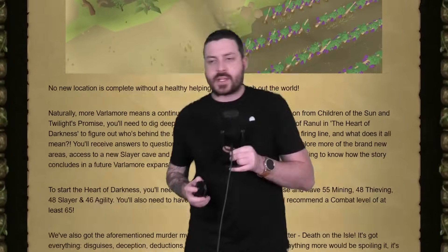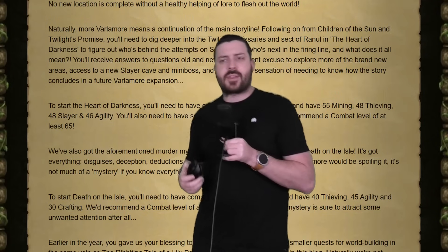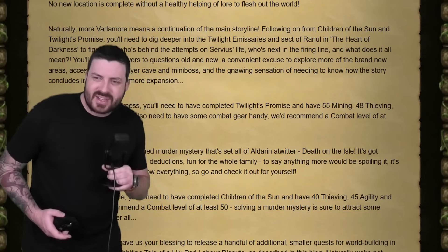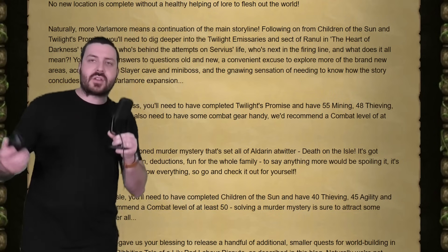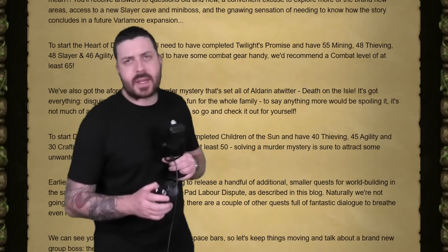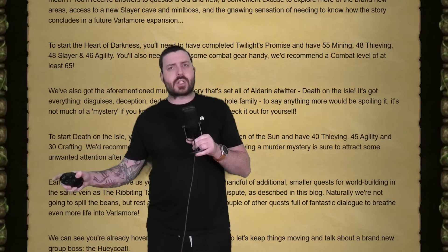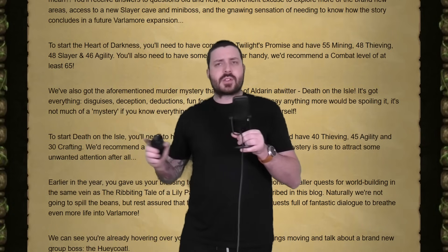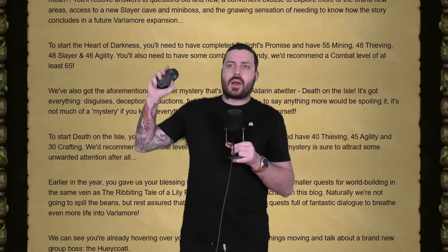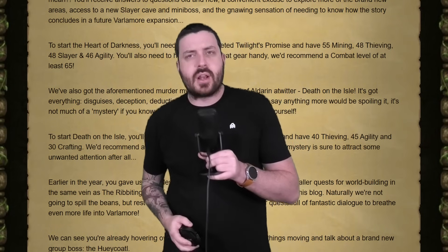Moving forward, there is a new quest called The Heart of Darkness. It seems like a pretty easy quest — you just need 55 Mining, 48 Thieving, 46 Slayer, and 46 Agility, with a recommended combat level of 65. So it doesn't sound like it's going to be super difficult. Pretty basic entry-level quest. And there'll be another murder mystery quest being added as well, which they announced in the Summer Summit — similar to the one in Lumbridge Swamp or the Sinclair Mansion north of Seer's Village. Pretty basic early-level stuff.